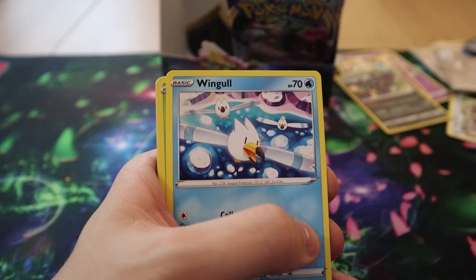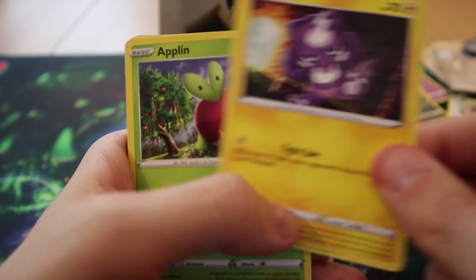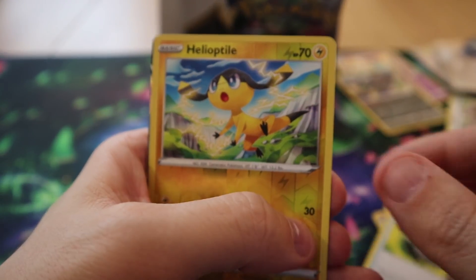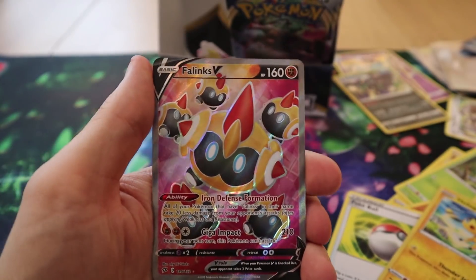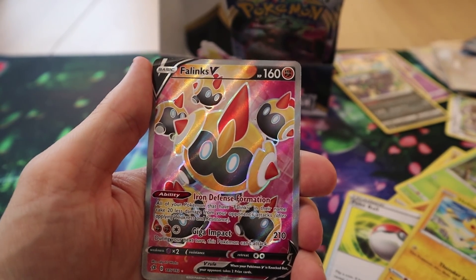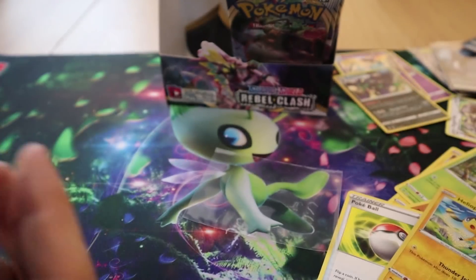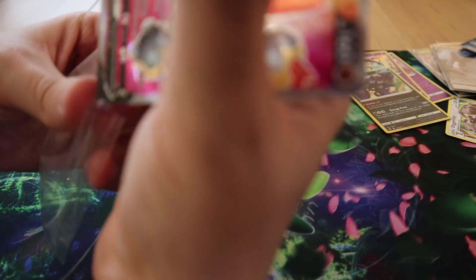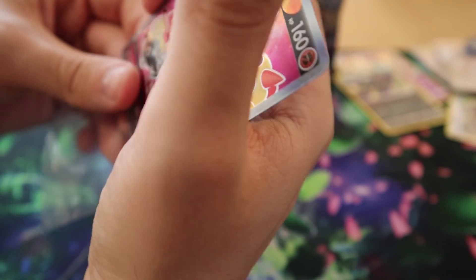Pack twenty-two: we have a Wingull, a Fantump, a Bronzor, a Toxel, an Applin, a Morgrem, a Medicham, a Poké Ball, a Reverse Helioptile, and a Full Art Phalanx V — which Marty is going to steal, as that's two of my pulls she's going to take.